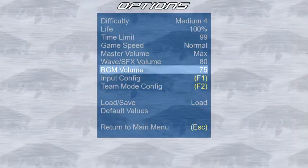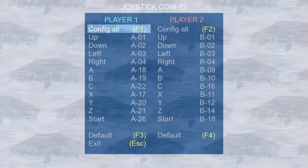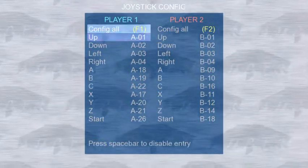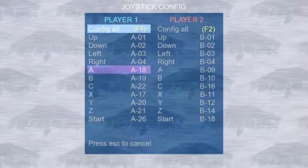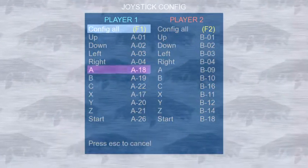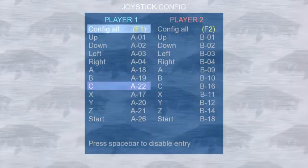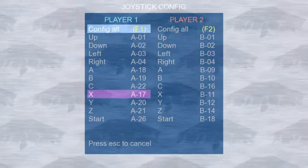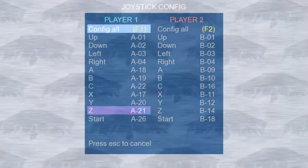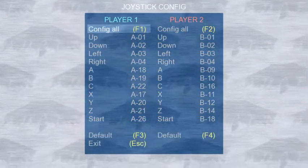I'm going to show you on a PS4 controller the best config for this game. When you click 'Config All,' go up, down, left, and right on your left or right joystick. Then: link your A button to X, your B button to Circle, your C button to the right bumper, your X button to Square, your Y button to Triangle, your Z button to the left bumper, and set Start to Options.